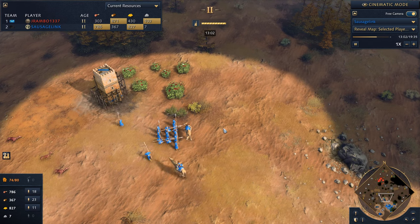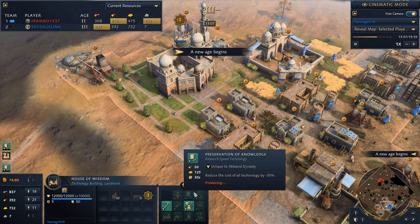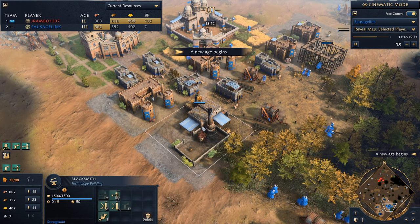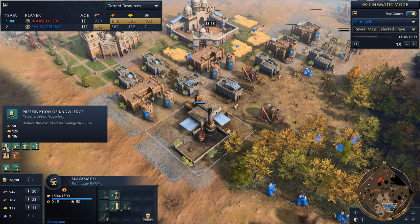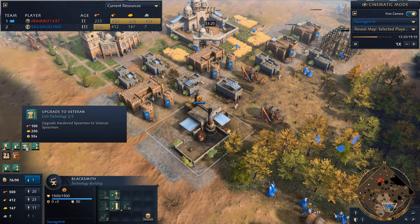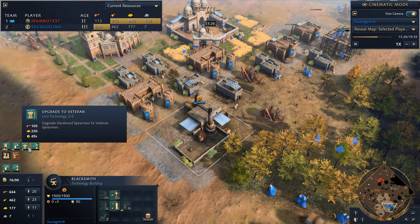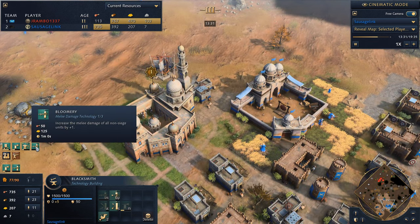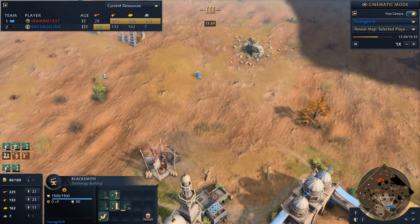I suspect my opponent will age up shortly as well. We make it to the castle age — immediately we get the Preservation of Knowledge. We're getting blacksmith upgrades. I probably could have waited on a lot of these upgrades until Preservation of Knowledge finished, but I prioritized military academy, veteran spearmen, and increased damage. I probably could have canceled that damage upgrade — it wasn't even going to start before this finished. I really should be more patient; I can save a lot of resources.